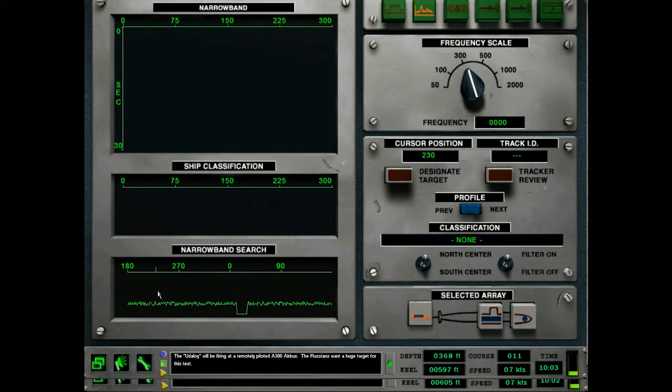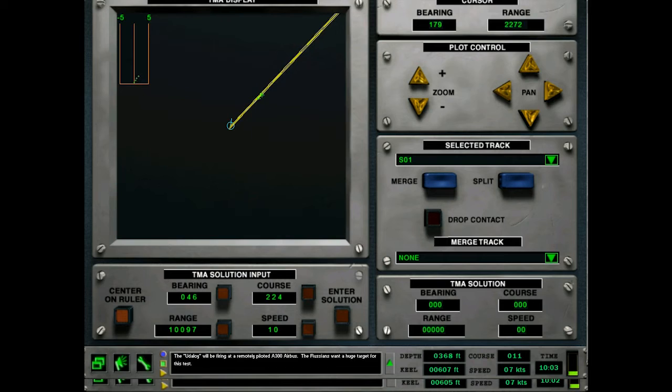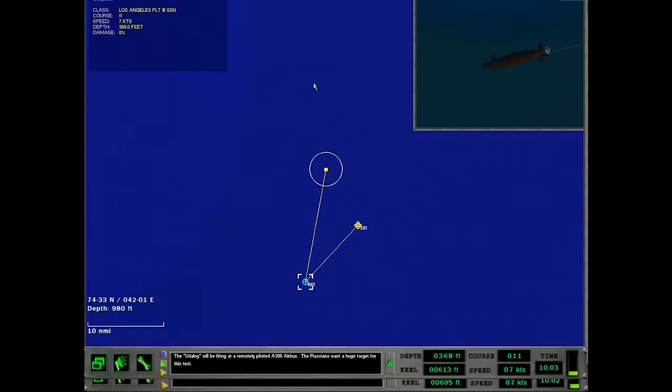So yeah, I was a little disinterested for a bit, needed a break, but I'm back — maybe a little rusty. It's been a while since I recorded. We've been getting some data on Sierra One here. Let's go ahead and assume a speed of standard and see what we get. These bearings are holding pretty parallel. I'll assume they're going to be moving kind of due east right into the area — probably doing about 10 knots.